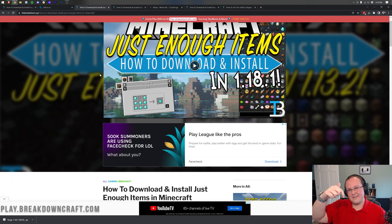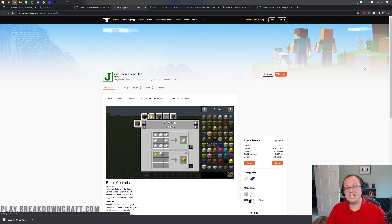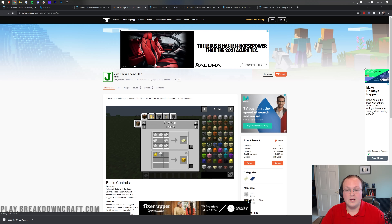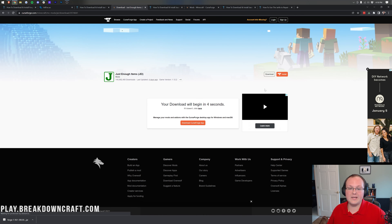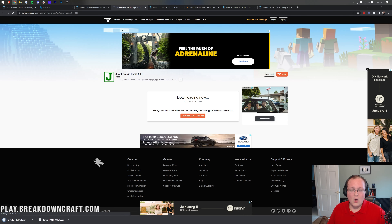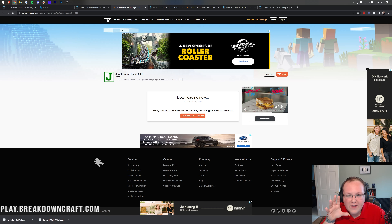Let's go ahead and get Just Enough Items — link is in the description. Once you're on the page, click that yellow Download button, which takes you to CurseForge. 90% of the mods you use will be on CurseForge, and Just Enough Items is no exception. On the right-hand side, scroll down until you see Minecraft 1.18, then find JEI 1.18.1 and click the orange Download button. The download will begin after a few seconds — it's 100% safe and has been downloaded 145 million times.